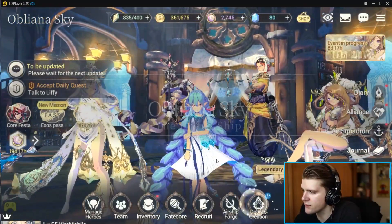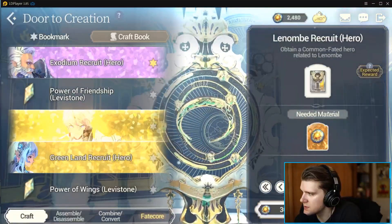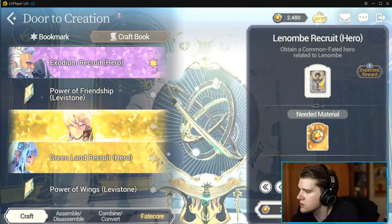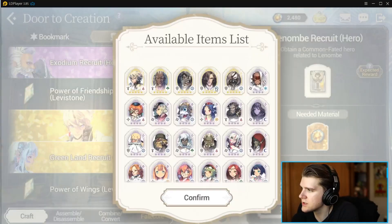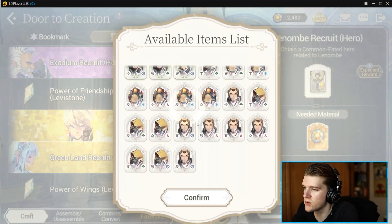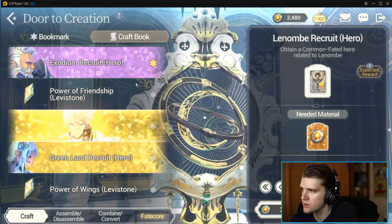There are three main purposes for using Solar Seals. The first one, which is probably what most people see, is door creation where you can recruit specific heroes. I highly recommend not doing this — it costs 300 Solar Seals to run, and you'll only get rares or uncommons. Solar Seals are relatively hard to come by, so there are better ways to spend them.